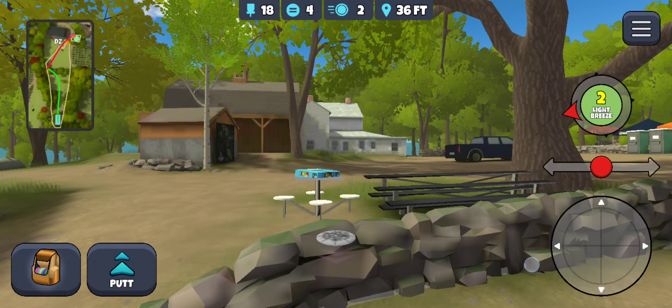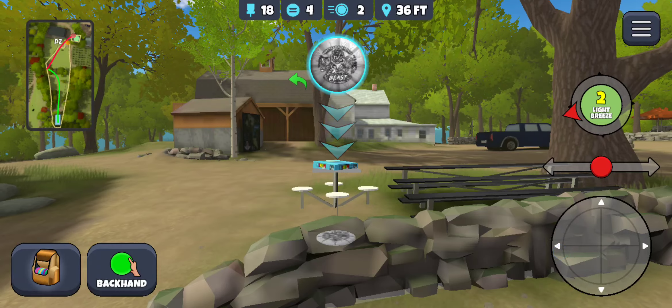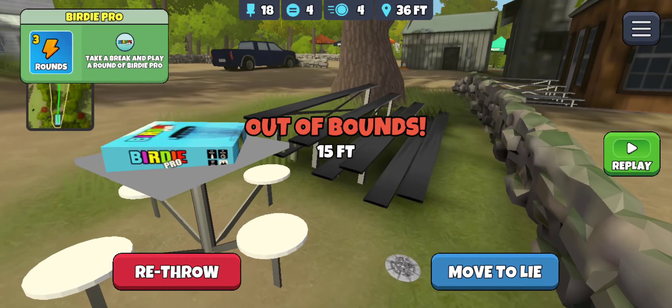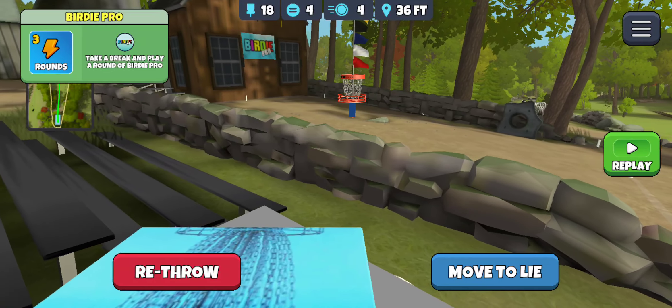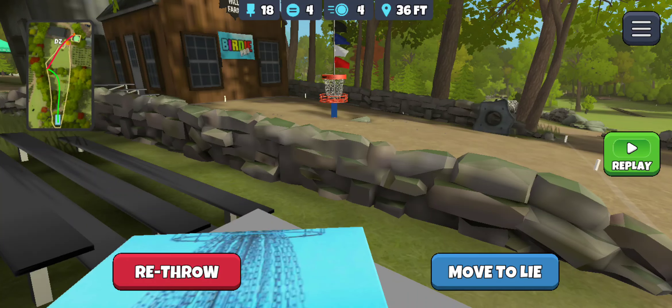You can see it on the table there. We're going to switch to throw, and if you just throw your disc right at the board game — and miss — oh, we got it! So that's how you get that badge, Birdie Pro. In case anyone was struggling finding that one, there you go.